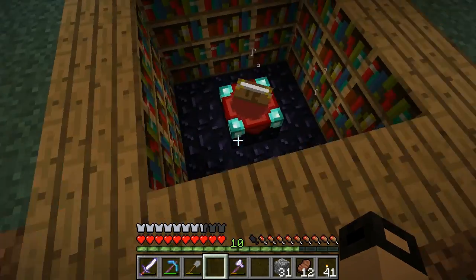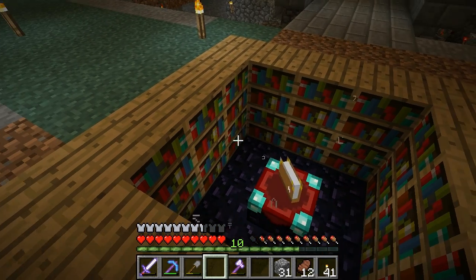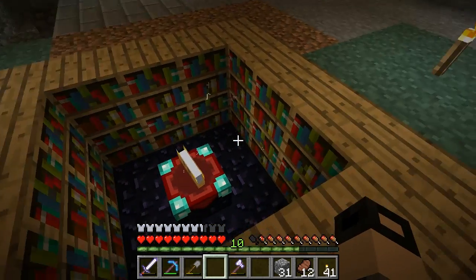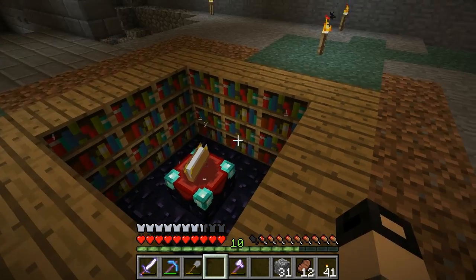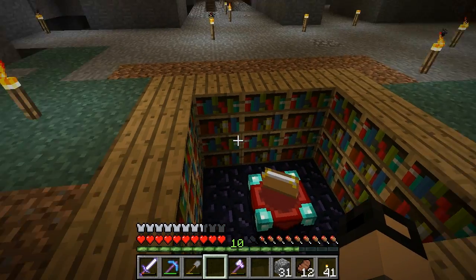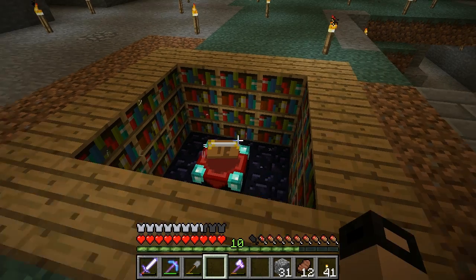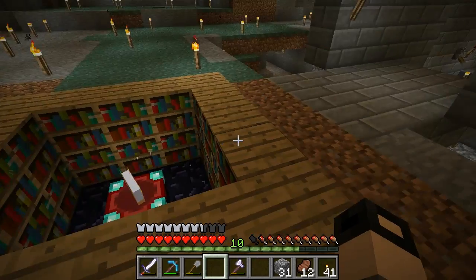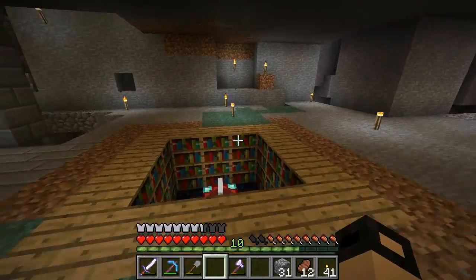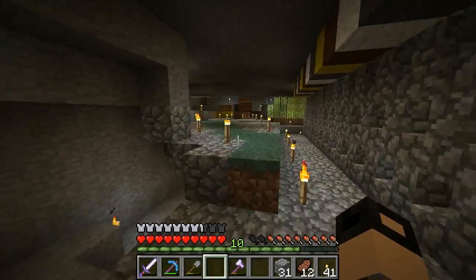We'll have pistons as well. Originally I was going to have pistons controlling the floor part here, which would retract or extend and get in the way of the bookcases. Instead we can just push the bookcases in and it'll create the same effect, or even pull the bookcases down. I'll grab some sticky pistons — I'll get twelve so we can control each one individually, which should be pretty simple. We need iron, redstone, slime balls, wood, and cobblestone to make them. Then we sticky-ify them and get some levers. We can control each one individually — it should be pretty easy in this setup.